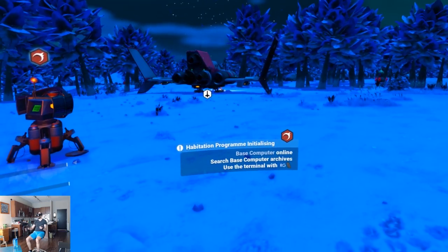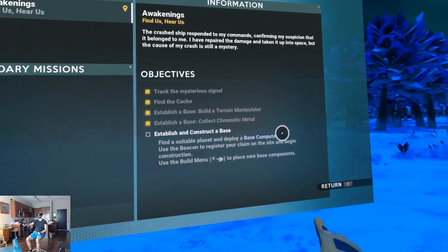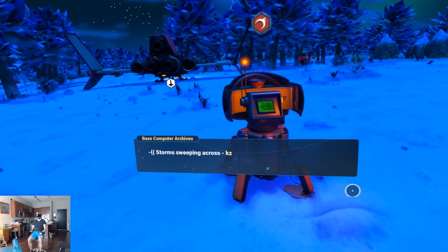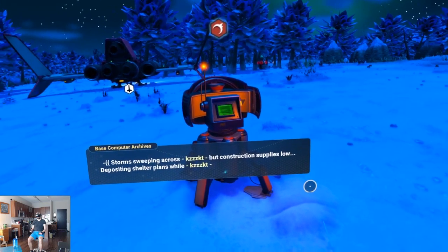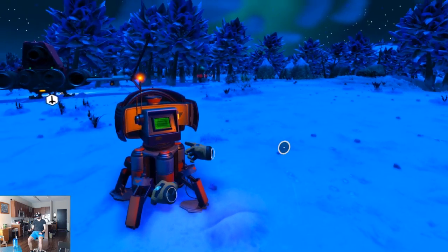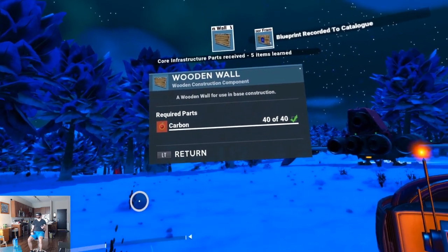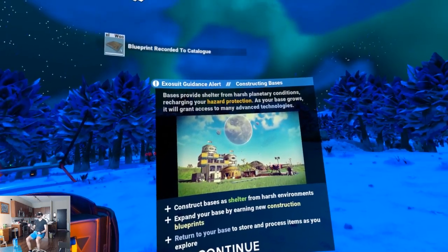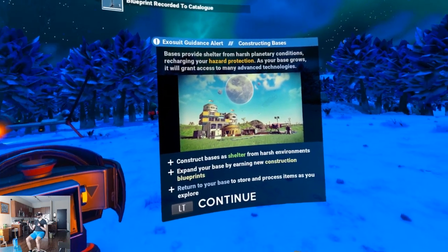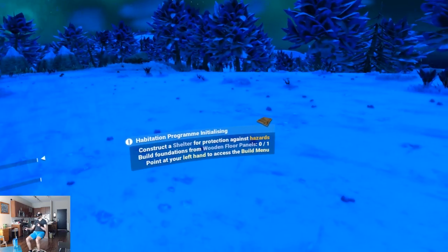Search base computer archives — we just did that. So now we can build more stuff. Storms sweeping across but construction supplies low. Depositing shelter plans — extract plans. Now we construct our stuff. Wooden wall required with carbon — and carbon is just useful. Bases provide shelter from harsh planetary conditions. Build foundations — construct bases as shelter. Nice.